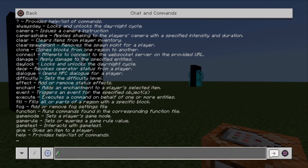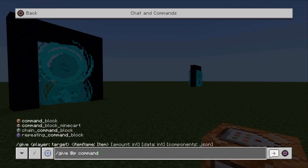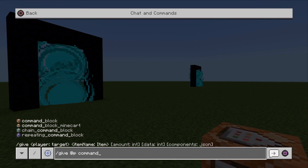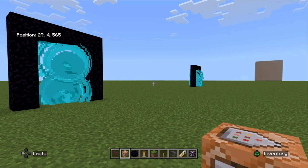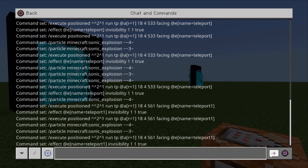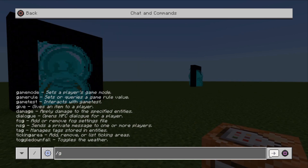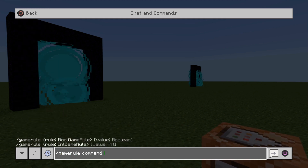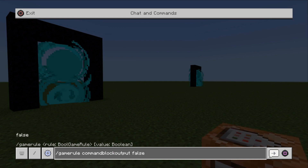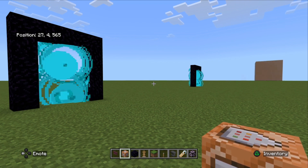First: /give [player] command_block - that gives you a command block. And also this command: /gamerule commandBlockOutput false - this just turns off all the garbage on the left side of the screen when your commands are running.